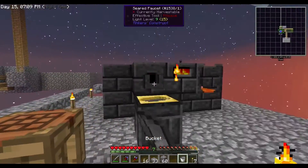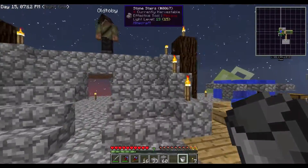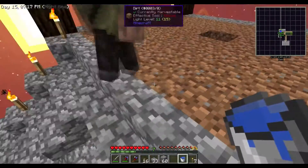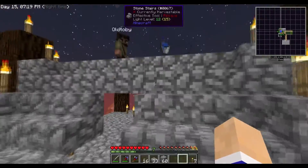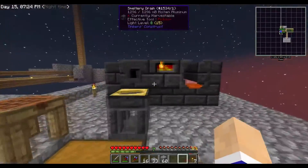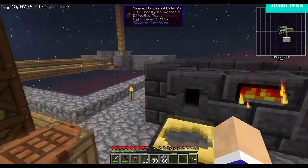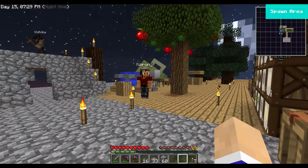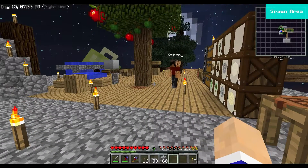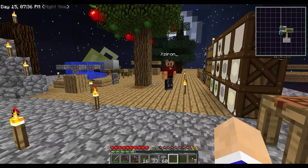I need two pistons and two more redstone. I'm assuming you want water in it? Drop it in there for me. Thank you, sir — just two pistons. Do you guys have a preference on a storage drawer color? Should we use spruce or oak? Oak would probably look good.